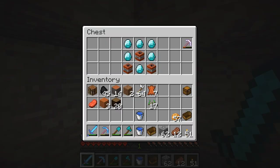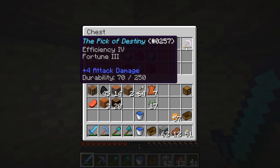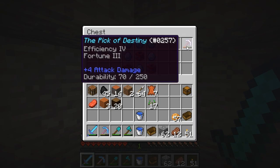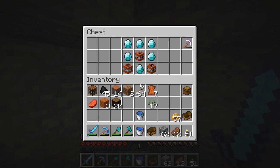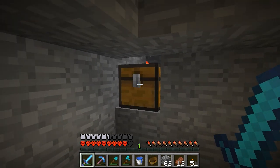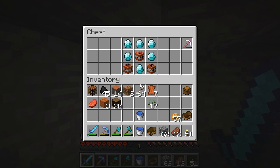What do we have over here? The Pick of Destiny — Efficiency 4, Fortune 3. That's some good stuff. And some TNT. And some... diamonds and dynamite.